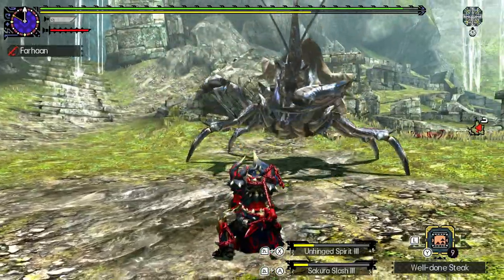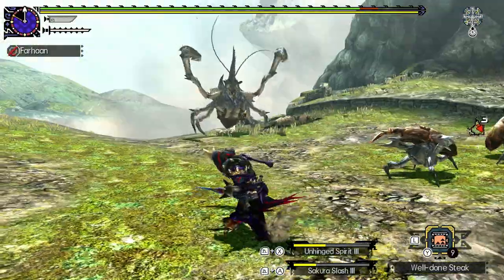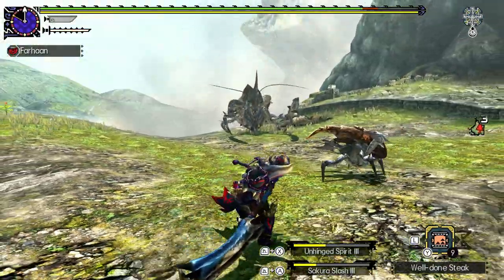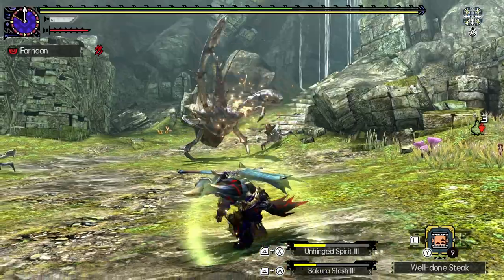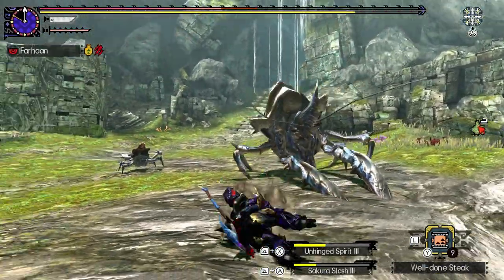In Generations Ultimate, aside from being faster, he receives one of his most infamous additions. He grinds his claws together and leaps forward, slamming them down. This attack has amazing accuracy, is quick to initiate, and will always cause bleeding.